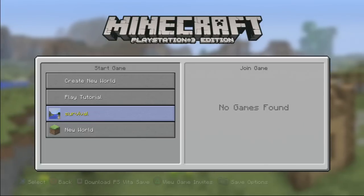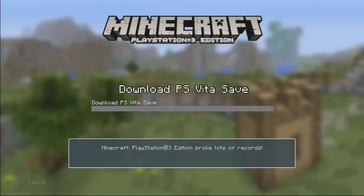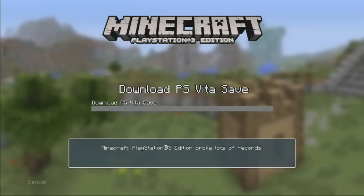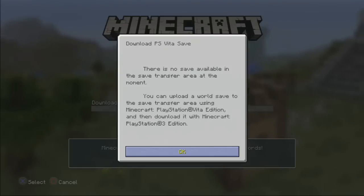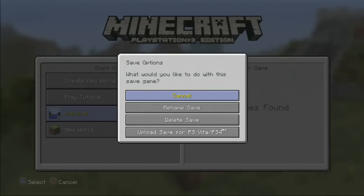Now PS Vita is not out yet, but when it does come out you definitely want to be able to use this feature in order to play your PlayStation 3 world on your PS Vita. You just go over to that world and press square. But as you can see, PS Vita edition is not out yet.